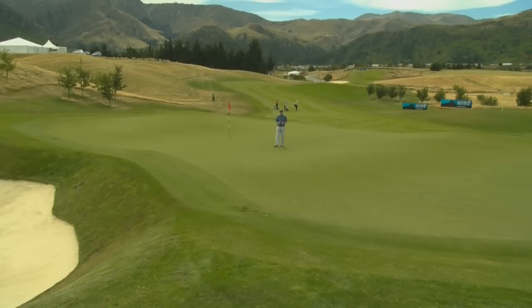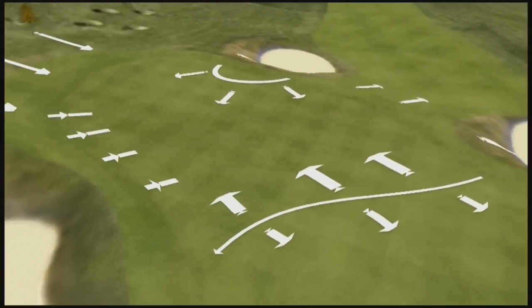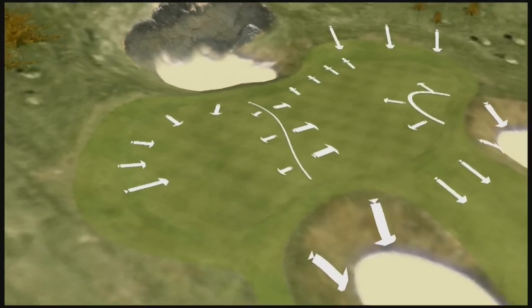So the 14th green has three distinct sections: high at the front right, low in the middle, and even higher at the back left. The place to avoid? The back bunker - it's all downhill from there.